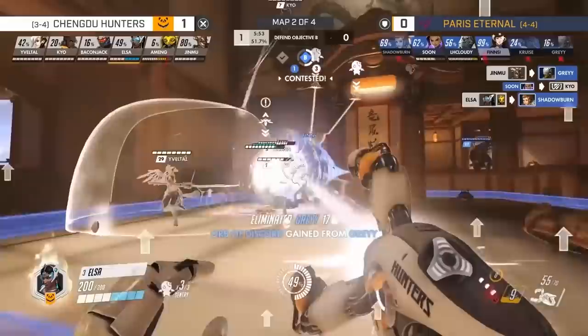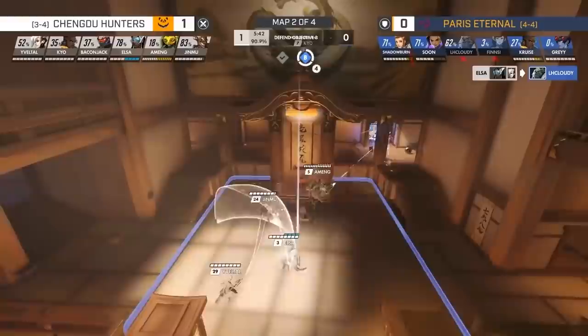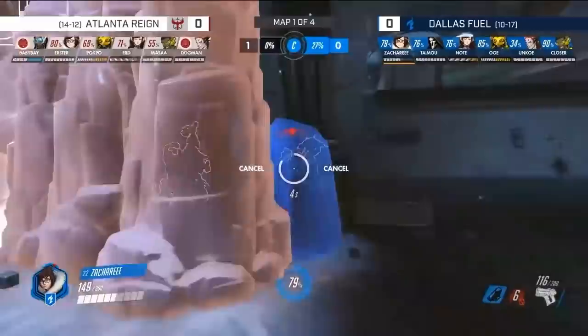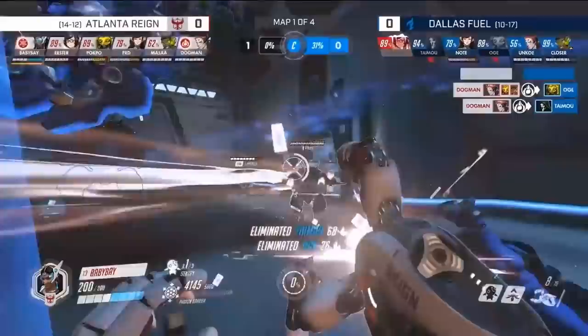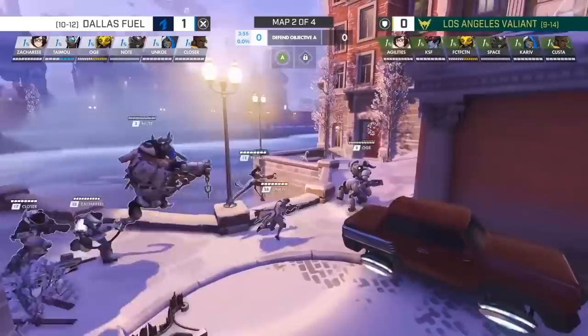All in all, even Symmetra one-tricks themselves would agree that the changes made to the hero were all or mostly beneficial to the character. Before, she was only really picked for the first push on defense. But now, she is competitive enough to continue being played for the second point and beyond as well. Previously, running an attack Symmetra was unthinkable. But now, being able to utilize her powerful teleporter on such a short cooldown not only allows Symmetra herself to move around the map freely, but her entire team as well. Sporting fantastic spam damage, she fits in especially well with compositions that include other spam characters, such as Junkrat and Torbjorn, and fares very well on maps where chokes can be completely bypassed by her teleporter, such as Hanamura and Lijiang Tower.